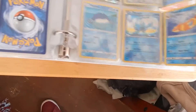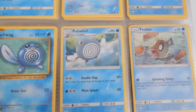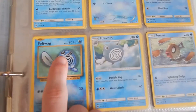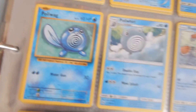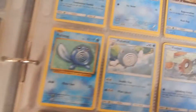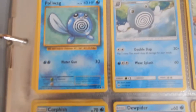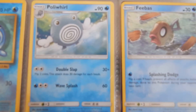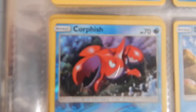I put them in sleeves so they don't scratch up, because sometimes they can fall out and drop on the floor. Then we got two different kinds of Poliwhirl — the older one and a 2016 re-release. On these older ones they remake, they change some of them. Then we got a Poliwag, and then a Phoebe, and then a shiny Corphish.